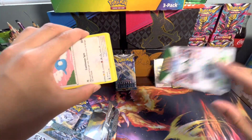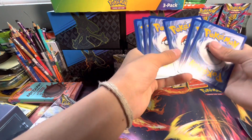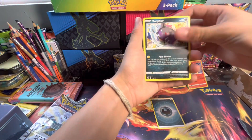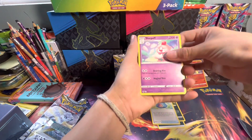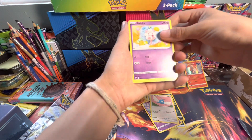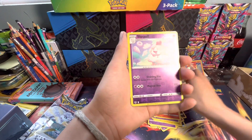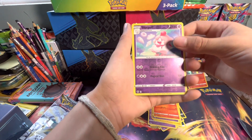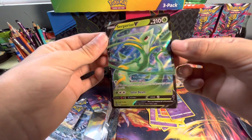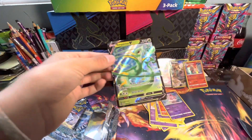I see something back there. Black code! This is the Lugia pack. To the front. Whirlipede, Capturing Aroma, Slurpuff, Swablu, Swirlix, Rotom, Dreepy, Vulpix, Slurpuff. And... Suicune V. Thought it was a textured card, maybe like a full art or an alternate art. But that V is just fine.